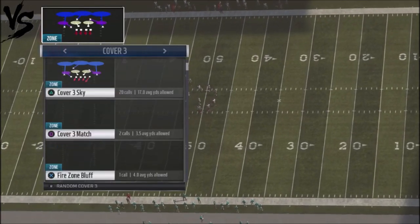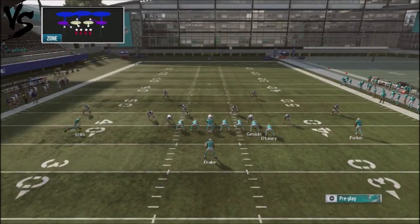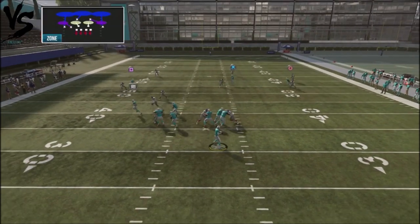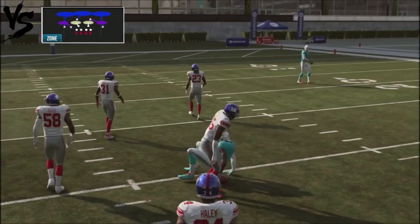Now, you might have an opponent that plays Cover 3 instead. This is not going to get the same type of separation as previously, but you actually have that deep post route that should clear up. You can see right here — now you've got the deep post, and that's going to get cleared out, giving you an opportunity to attack your opponent deep with the ball.